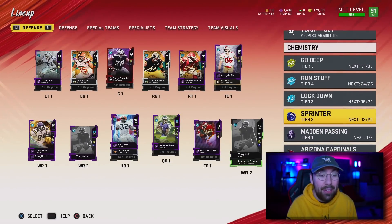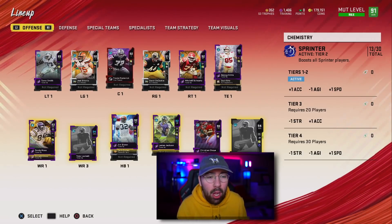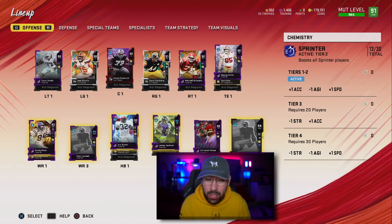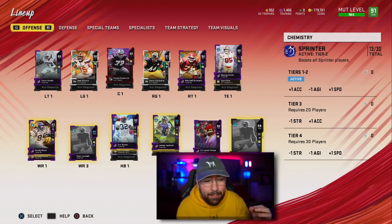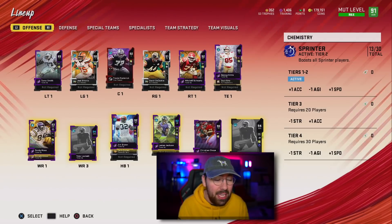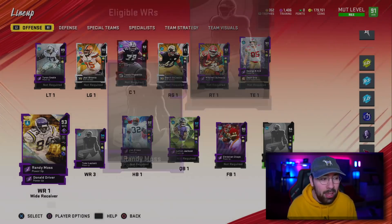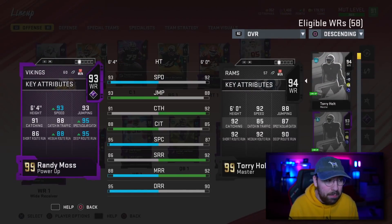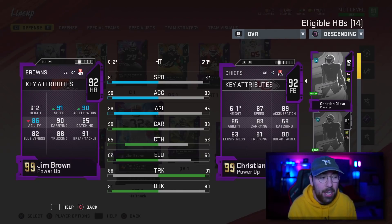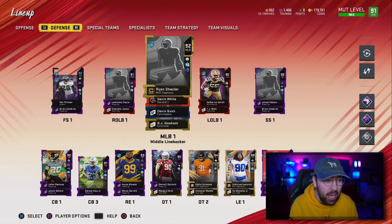If you guys look at our chemistries, we have Sprinter Tier 2, which gives us plus one acceleration and plus one speed. A lot of people said to do Brawler so you don't lose agility, but I'm all about speed and I'd rather have the acceleration boost. Once we get Tier 3, which requires 20 players, we get another acceleration boost, and Tier 4 gives another speed but we lose agility and strength. Someone like Randy Moss — the 93 overall — now has 93 speed along with crazy catching and running stats. Jim Brown, who I'm not even using as one of my X-Factors, now has 91 speed with 91 break tackles, so on the goal line he's a beast. I added Sprinter to pretty much every one of my main starters on the defensive side that would benefit from it.